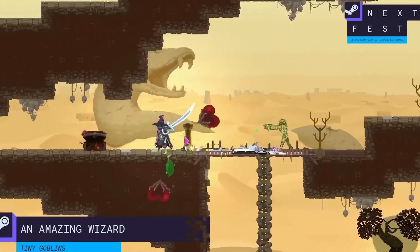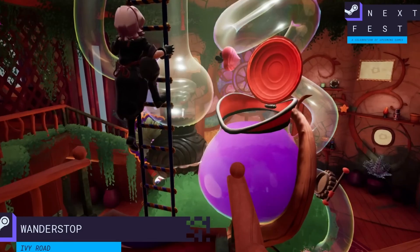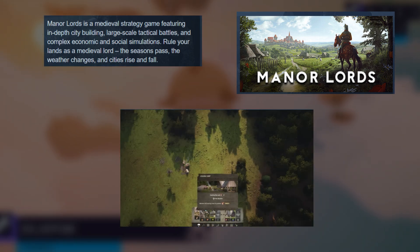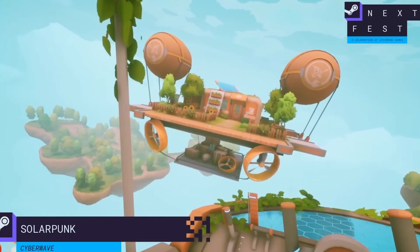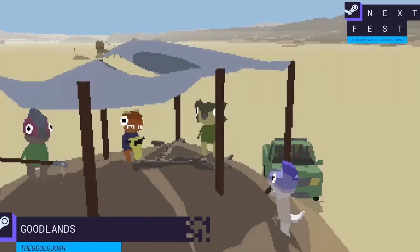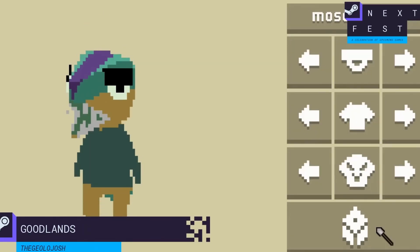When it comes to your Steam page, presentation isn't just important, it's critical. Your capsule image, description, and trailer are the first impressions players get, and they can significantly influence whether someone decides to learn more about your game or moves on. It's essential that these look professional and align with the expectations of your game's genre.